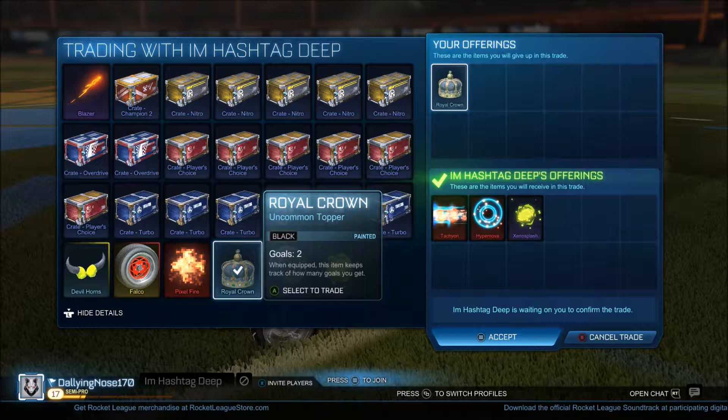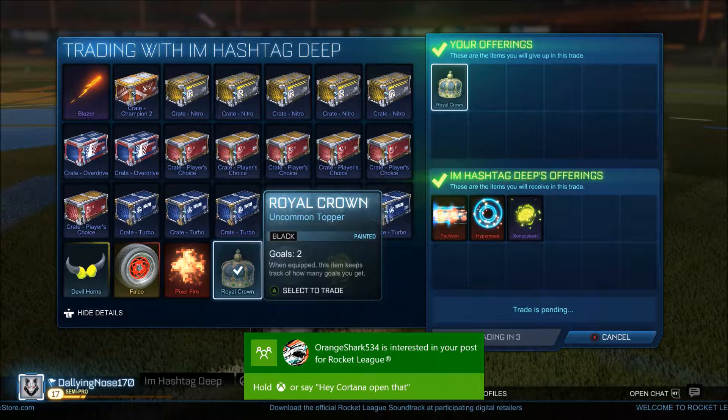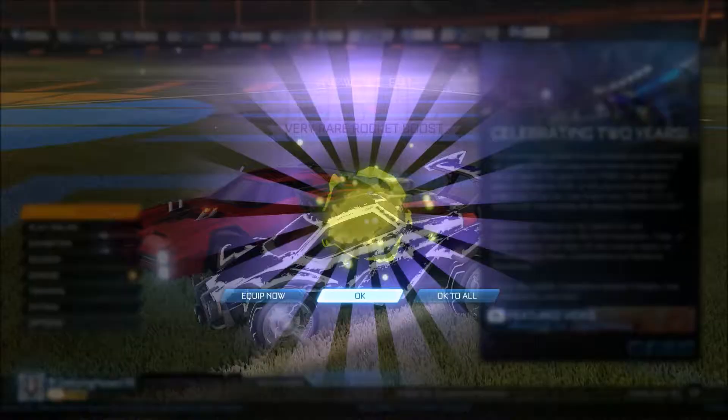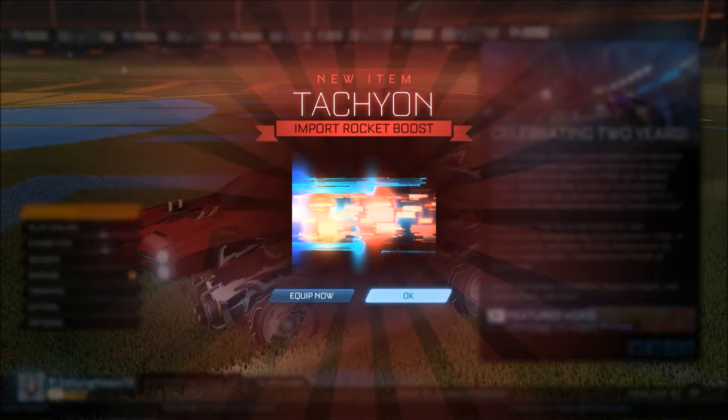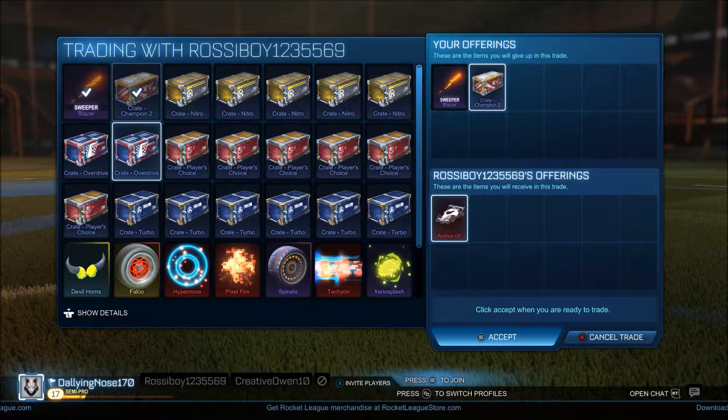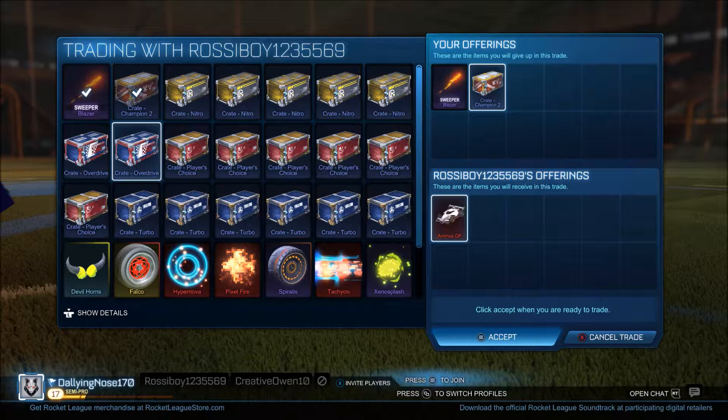I'm kind of regretting this now — I wish I had just sold the royal crown for crates rather than these items. But it's still a good trade since I'm essentially getting all this for like a crate. I'm pretty sure there's a tachyon, hypernova, and a xenosplash — which is decent I guess, but I could have done better if I'd waited longer.